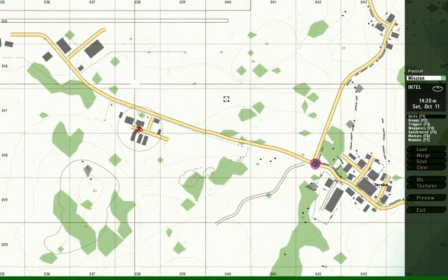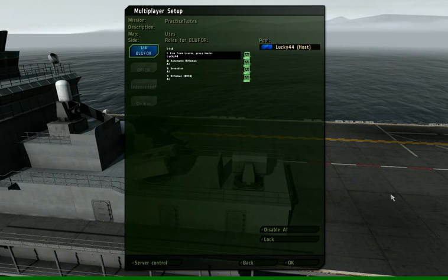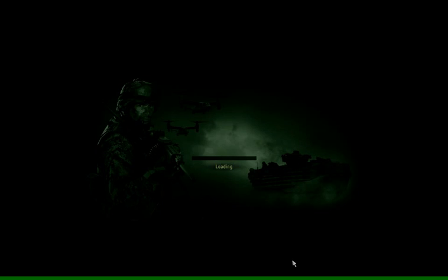I haven't put anything else in, but it'll play. I click Preview and wait a little bit. At this point, I can pick which of the characters that I made playable I want to play. Generally, it's better to pick the group leader so that you can control the other members of the squad. And away we go.